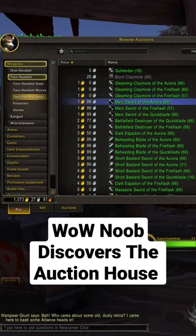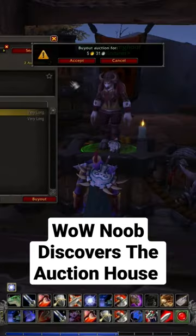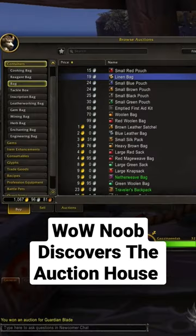So I started looking through the weapons when I went to the sword section. I found this blue one called the Guardian Blade, and it was only 5 gold, so I thought why not, and I bought it.